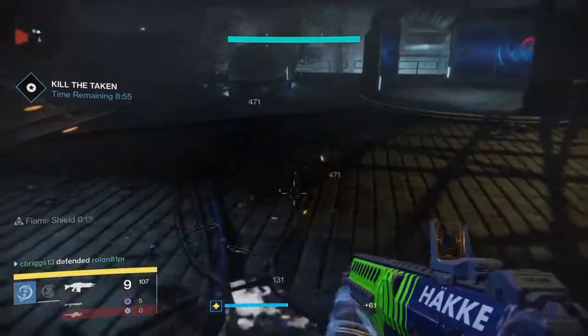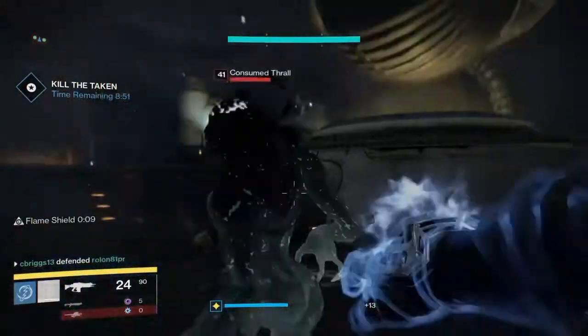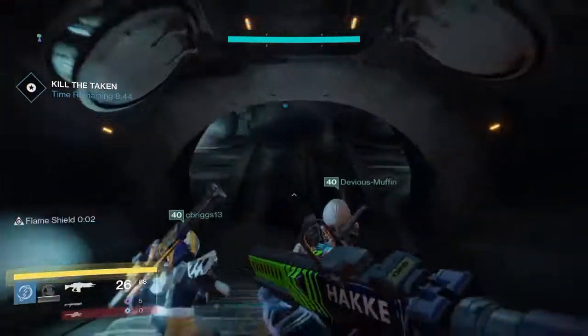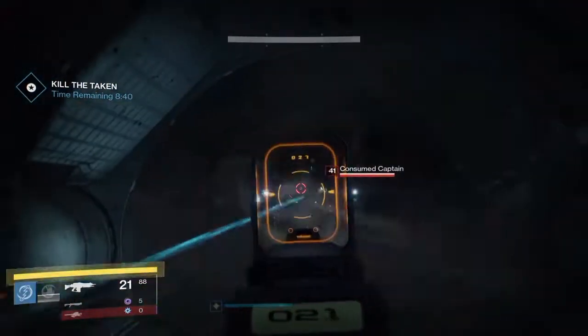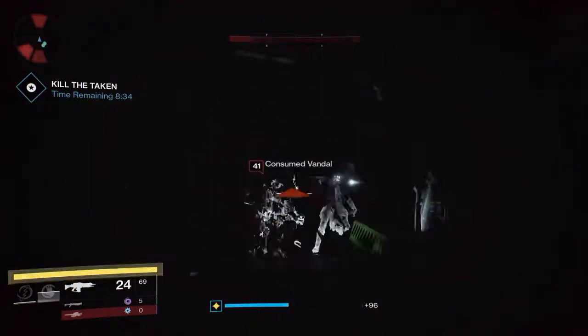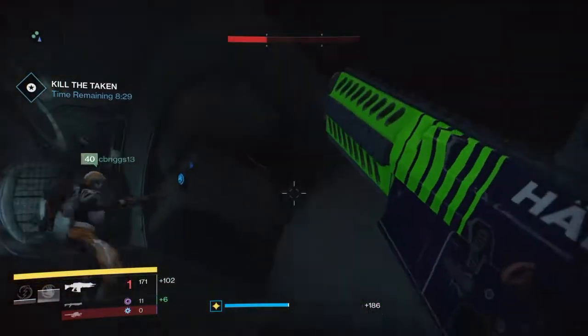We got this portion done relatively quick — having 8 minutes and 45 seconds left gave us a decent cushion for the next big wave of enemies we had to face. Be aware as you go down because you will be surrounded by enemies on your left and right. A few fire grenades and some quick shots will take them down pretty quick. Just make sure you get the captain first because if he blinds you, you might get taken out earlier than you wanted.